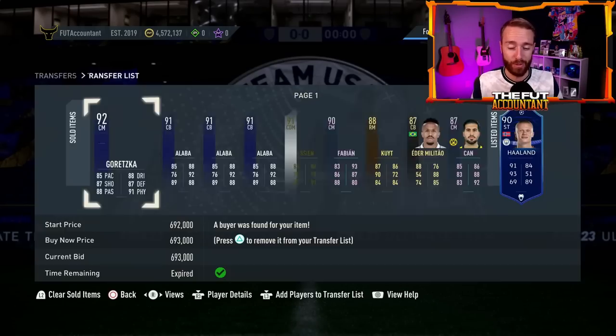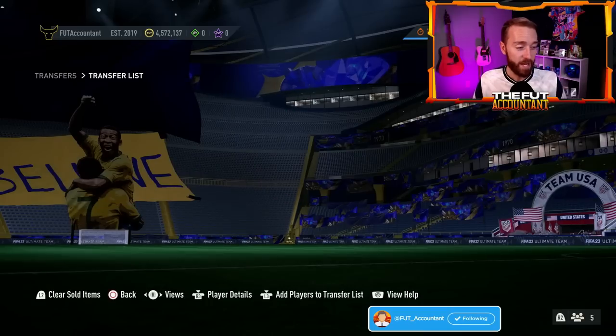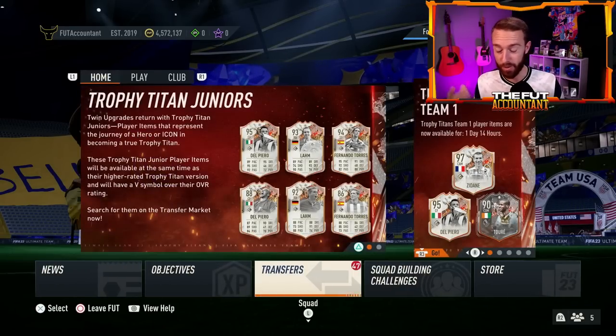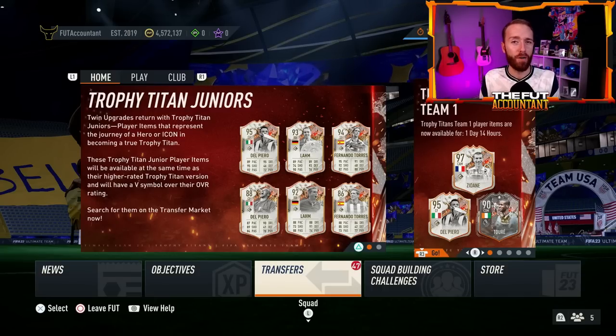The market is absolutely mudded right now. This is full Team of the Season market crash mode. Prices are absolutely mudded. I also want to look forward into when the lowest point is going to be. Are we still going to see prices dropping today on Thursday in some areas? Or will things start to rebound as we head into the weekend, where there is a lot of weekend league demand and team building and buying.